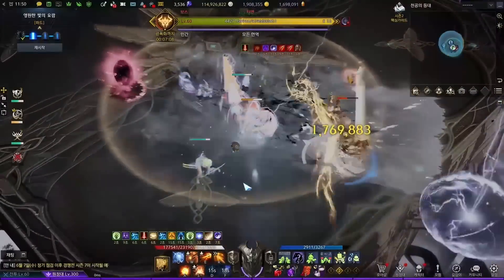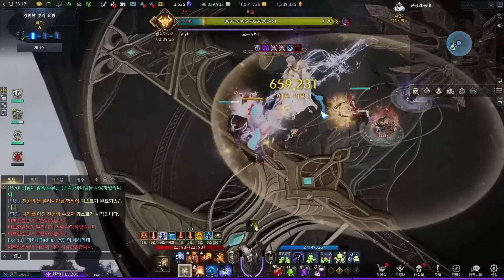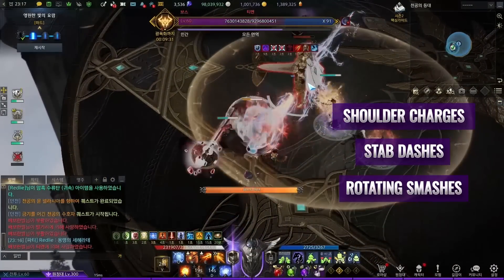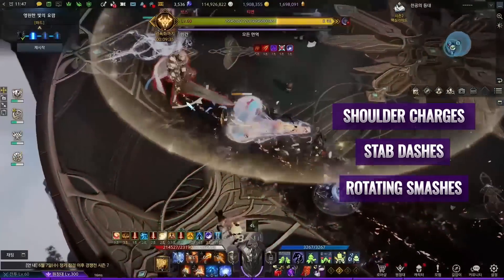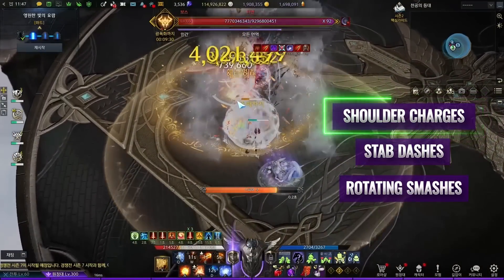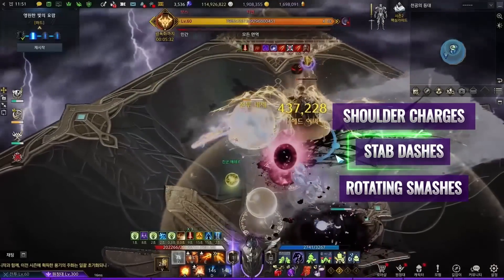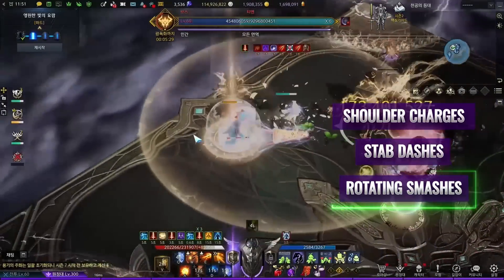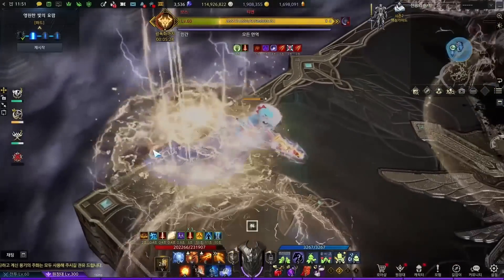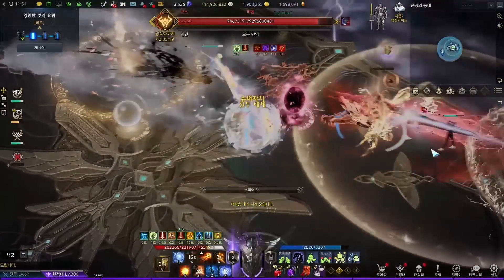For Gunlancers and Destroyers, cancelling patterns is a little tough because most of Tien's patterns are immune to taunt. My tip is to think about taunting at shoulder charges, stab dashes, and clockwise rotating smashes. Tien tends to move great distances to make you miss your skill shots. Shoulder charge emits a specific sound when Tien vertically slashes. Stab charge has him glowing white while floating in the air. For rotating slashes, you can use taunt at any time to cancel this annoying pattern. Generally, think about extending the pattern to have the boss still a little bit longer, or cancel the large AoE patterns to completely avoid accidental deaths of your teammates.